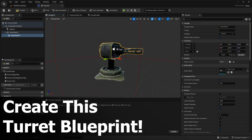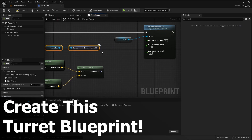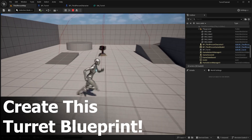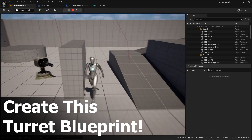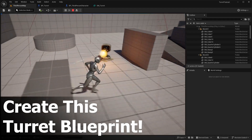We'll import the free assets for the turret, set up the base materials, and create all the blueprint logic for the tracking, firing, and line of sight. All the assets are free to download from the link in the description and can be used commercially in your own projects. So whether you're building a shooter game, tower defense, or just want to level up your Unreal Engine 5 skills, this turret system is a perfect addition to your game.